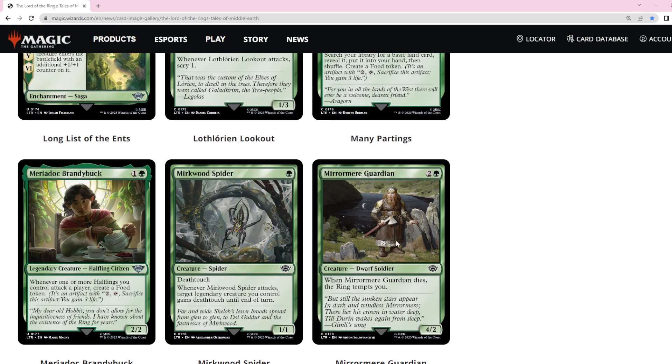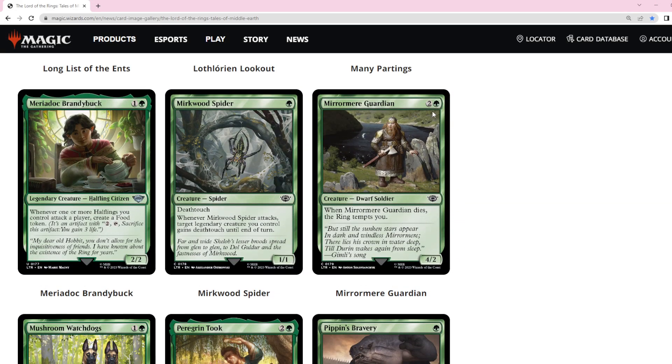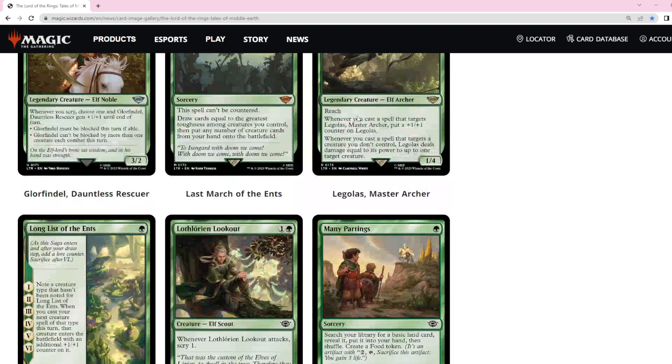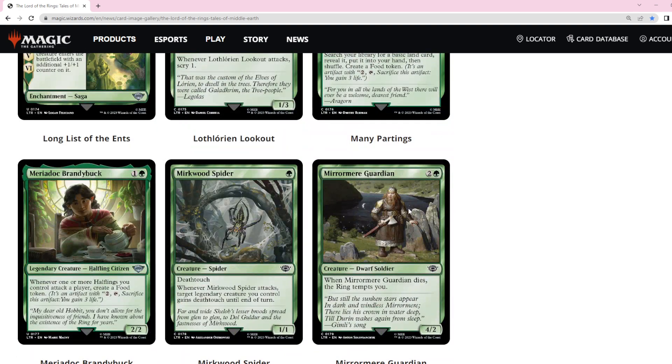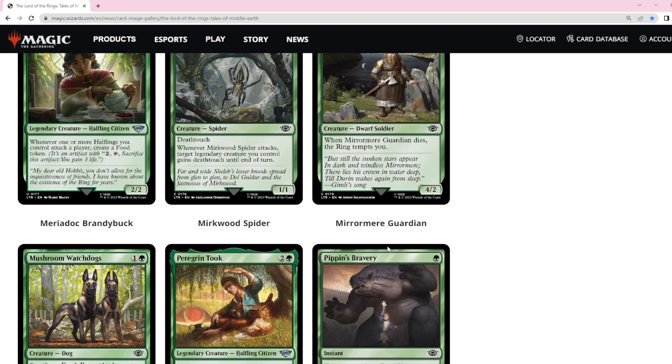This card is a pretty efficient three-mana 4/2 with a little ability when it dies. I don't think it's quite playable — I'd much rather play the three-mana 2/2s that draw a card or do other things. But we just saw there are a couple of cards that care about four-power creatures, and there are no four-power creatures at two mana, so you have to go to three mana. Most of them are vanilla with maybe reach or a random ability, whereas this one actually has an ability, which might make it playable.